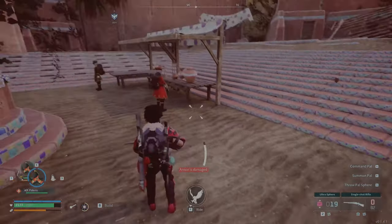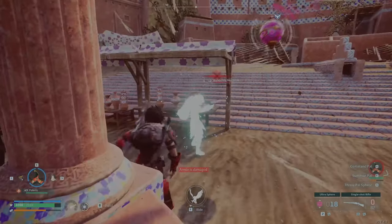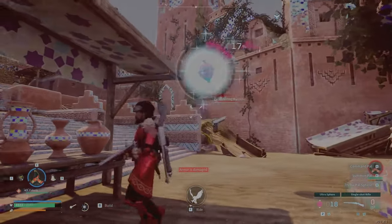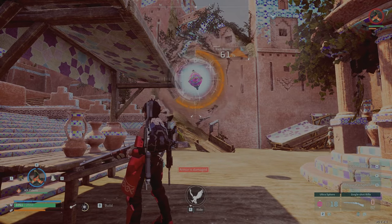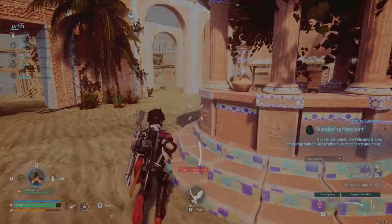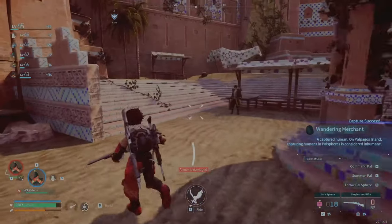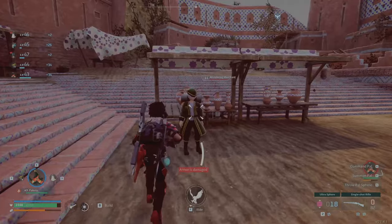Inside you'll find three merchants. You're going to want to grab at least the red merchant and throw a pal ball into his back with a back bonus — this gives you the best odds of catching him. You don't want to attack him or the guards will try to kill you. If you can get him low it'll actually help catch him, but if he dies you can just leave and come back and he'll respawn, so don't even worry.